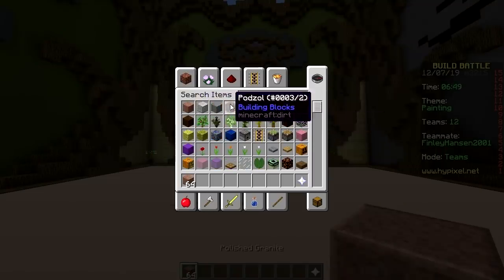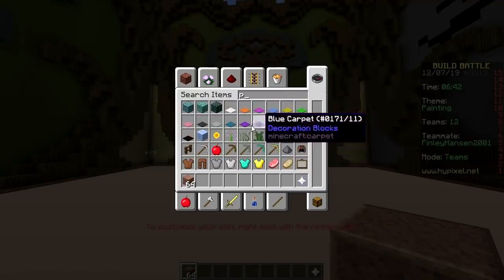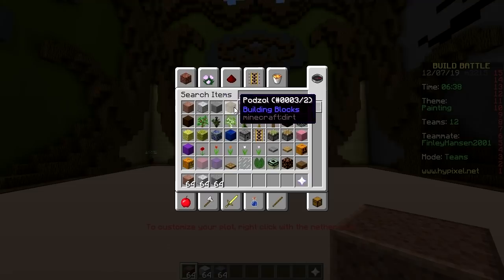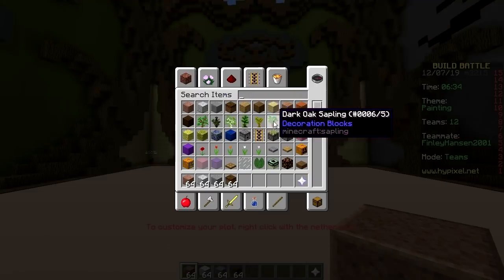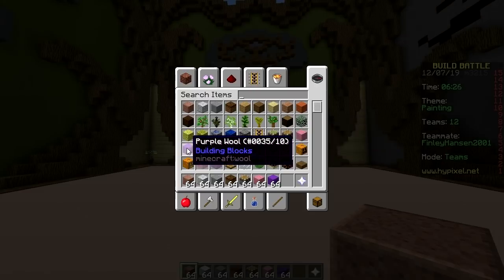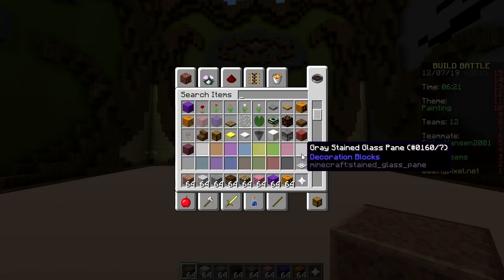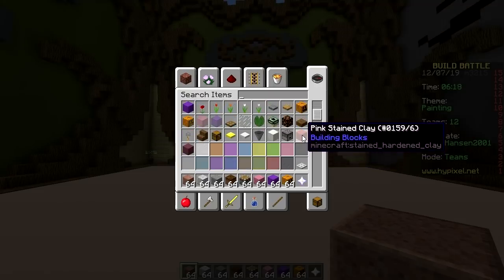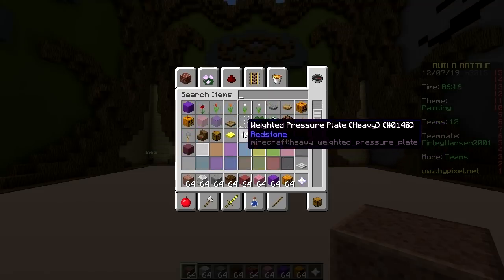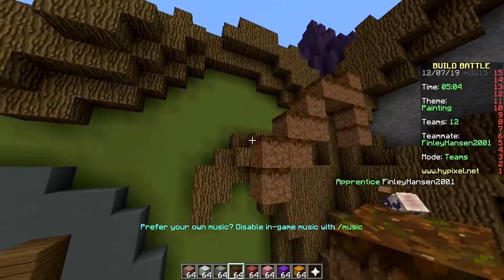We got all the polished stuff. Oh, pistons. Yep. No cool blocks though. So polished, polished, polished... piston, pumpkin. We have pumpkin, purple wool, pink wool. That's nice. And pumpkins, pink stained clay, purple stained clay. Prismarine — we got a ton of choices. Oh wow, we even got prismarine, and pillar. And we're making a unicorn or...